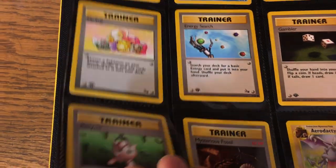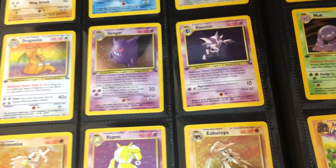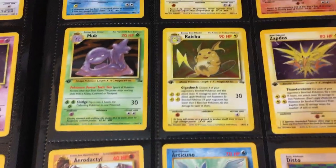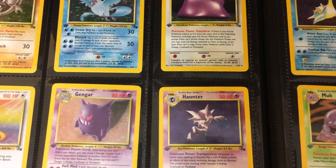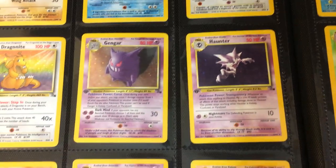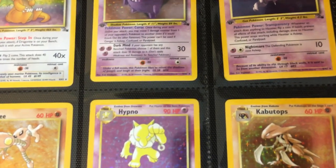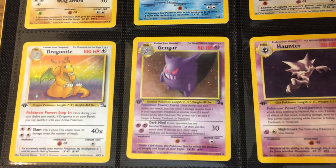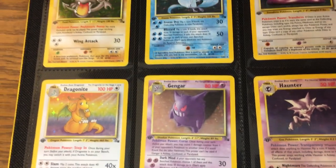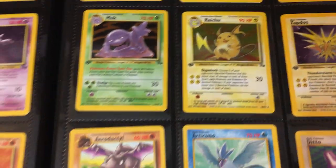And that is the Fossil release — the last of that original 150 Pokédex needed to complete everything. One little story before we go: I remember when this was released in 1999 — it was the first set I ever saw a First Edition card in person. My neighbor had 10 packs, which was a ton. I think the most I ever got was three. He opened them up and I remember pulling Ditto. Just phenomenal set, part of the original era. Hopefully there's something there you guys appreciate, and as usual, if you have any questions let me know. Until next time.